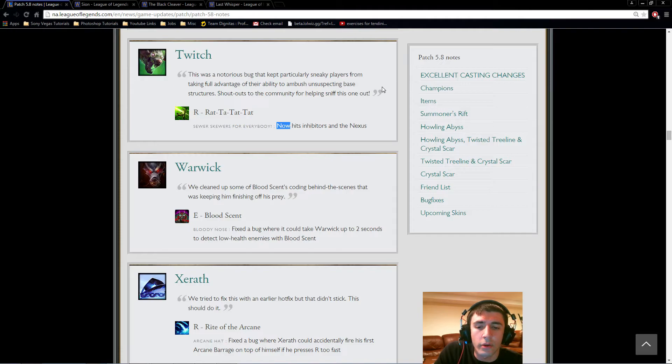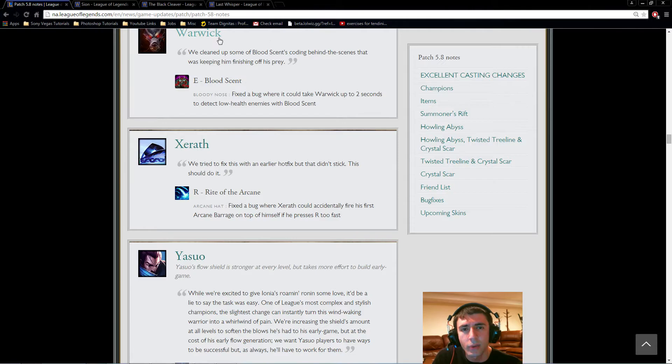Warwick: fixed a bug where it could take up to two seconds to detect low-health enemies with Blood Scent. This was the bug that occurred when you deactivated and reactivated Blood Scent as you got closer to an enemy — it would take a while to activate even though you'd already pressed it. I don't think this changes Warwick's position much; he got nerfed back when Challenging Smite and Devourer were strong and they hit him too hard. Still waiting on his rework, which has been in the works for a while.